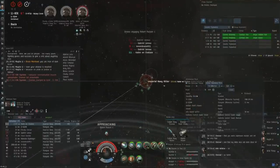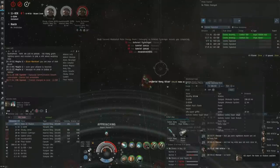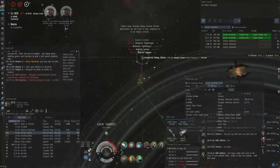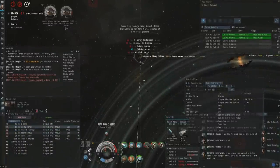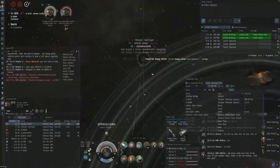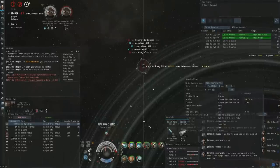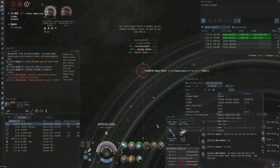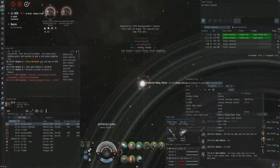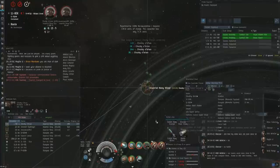I start heating my ancillary shield booster here. I was debating whether to bait tank and take armor damage, because once I've killed this Slicer I can pretty much live to the reload if something else comes. But there are 47 people in local and I only know where seven of them are — two are dead and four Slicers remain on the field. Potentially there could be a lot of people coming in, and that's why I decided not to bait tank in this instance.